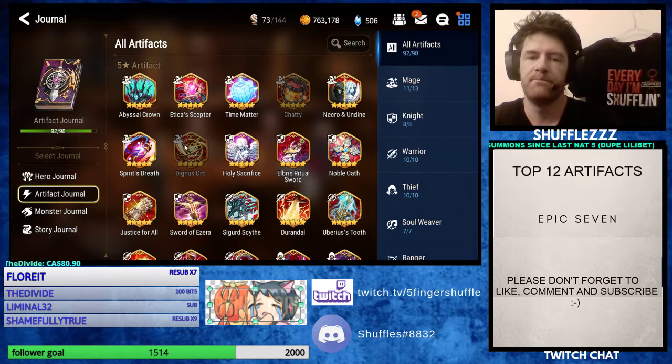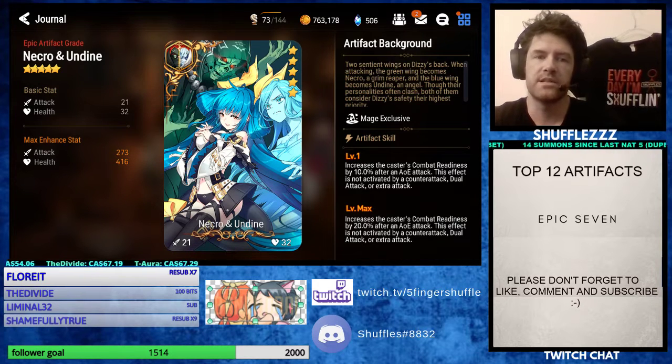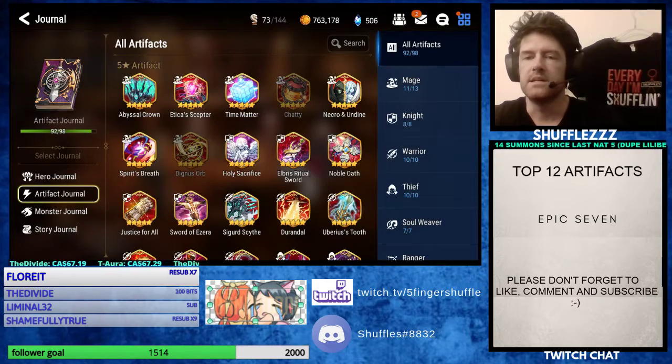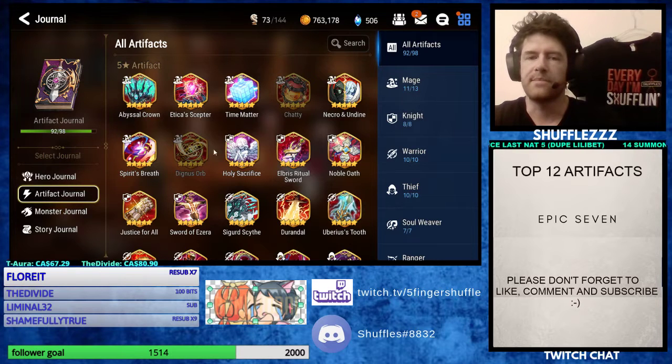For mages, you can see the seven nat5 artifacts here. My favorite out of all of these is Necro and Undyne. I really like Necro and Undyne because it's something that's going to always proc. It gives you a lot more turns — basically a 20% chance at max level after every AoE attack. Especially if you have this on someone like Dizzy, it is going to help you every single time. Honorable mention to Abyssal Crown and Aticus Scepter, but those are percent chances to land.